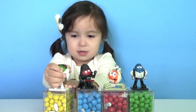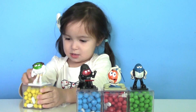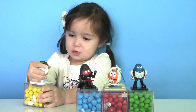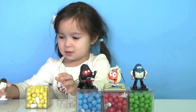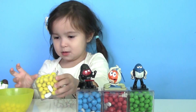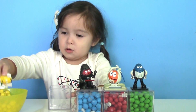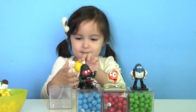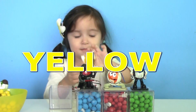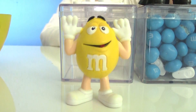Let's open the first cube, and inside there is yellow M&M's. Here's the bowl, Vivi. Now dump the M&M's in. There's our surprise — it's the yellow M&M, and here's our first M&M, the yellow one.